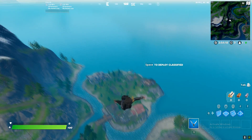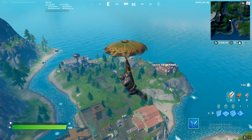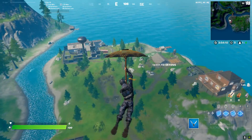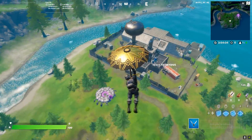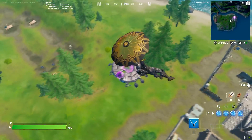What's up guys, it's me. In this video I'm gonna show you how to do this challenge. The challenge is you need to dance on an abductor, or as a passenger on a saucer. You have the option to dance on an abductor or dance as a passenger in a saucer. If you guys don't know what a saucer is, it's the UFO.